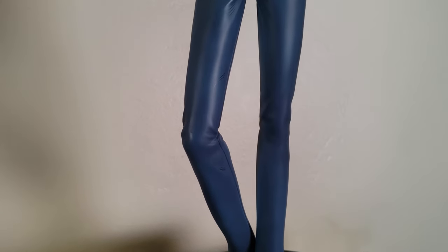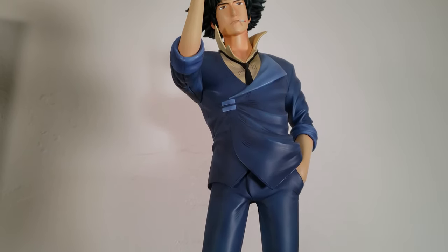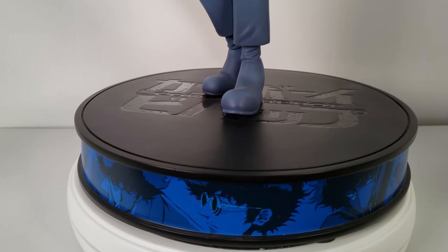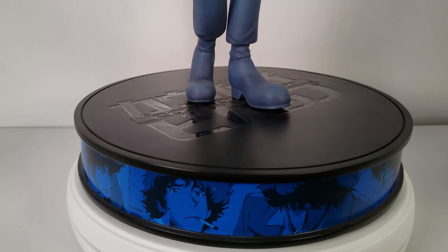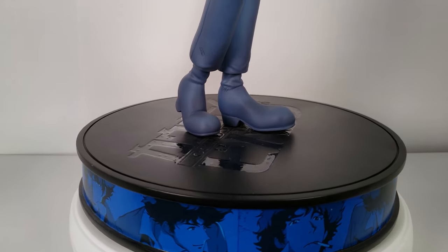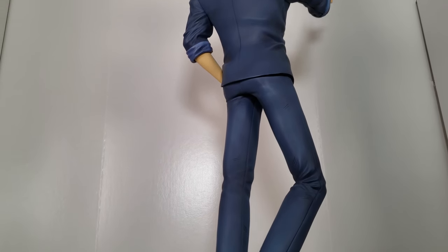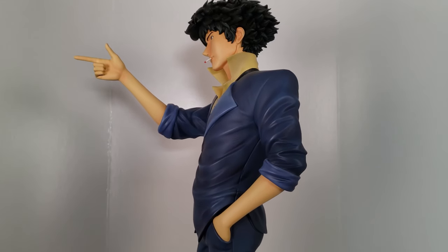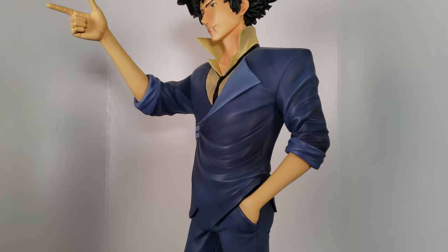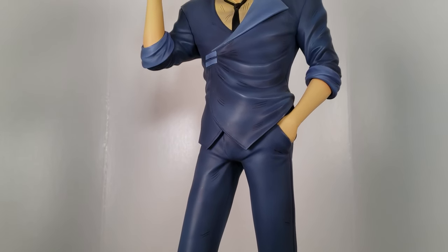Next we have Spike from Cowboy Bebop. This is the exclusive version from First Four Figures that includes another arm pose option. We have him doing the finger pistol pose since it's from an iconic scene in the anime. The other option is just him with a real gun and hand instead.